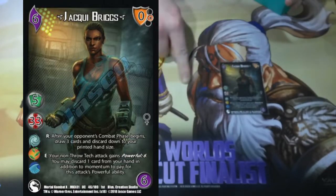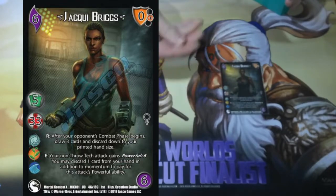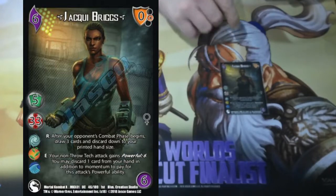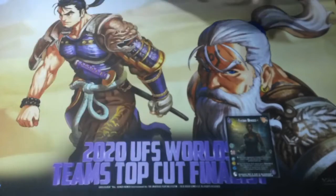Jackie Briggs does two things. She draws three cards at the start of my opponent's turn to make sure that she can block things and sculpts her hand the way that she wants. In addition to that, she takes all of her text attacks and makes them massive — she turns those extra cards in her hand into additional five damage each.